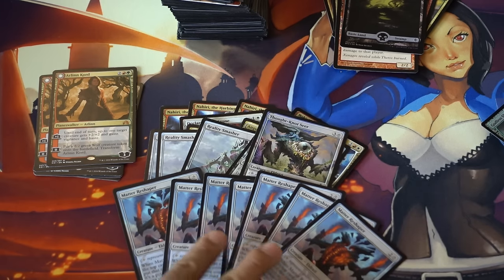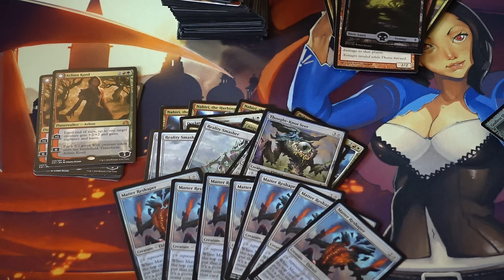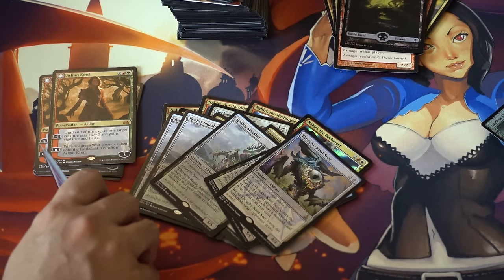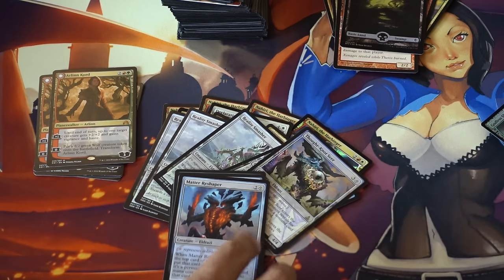Matter Reshaper — I like that one. It's the cheapest of the bunch, it's definitely a good entry point. It's around $2-3 right now and very easy to trade for; people have it in abundance. I also want to talk about this particular set — I don't believe as much of it was opened as something like Shadows over Innistrad or Zendikar.